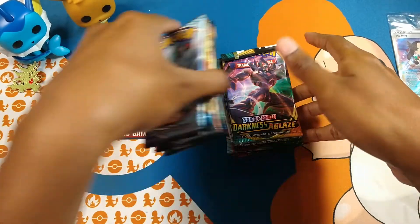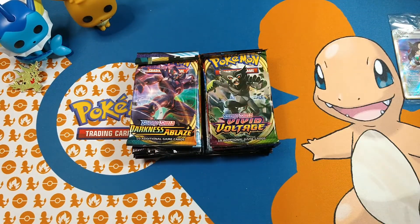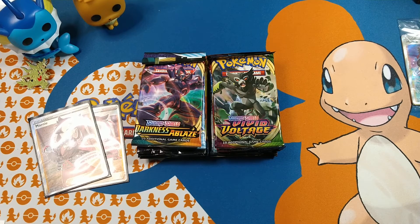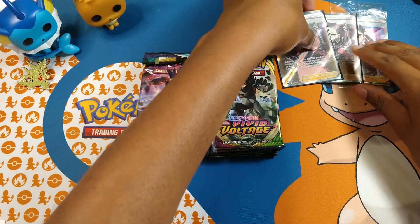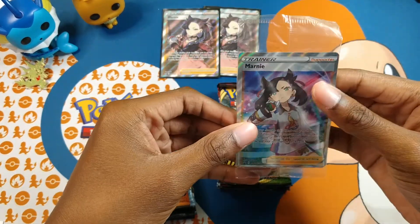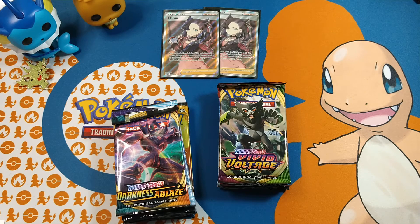So we got all our packs — 12 in all. We got our dice. I'm going to try to make this video not too long. I have my Sun and Moon base set and Sword and Shield, Marnie full arts with everything. I'm going to open this off camera because I'm giving the code to someone on my Instagram account.